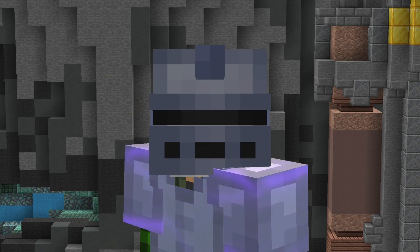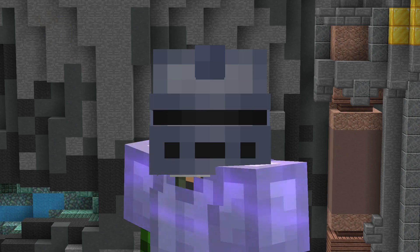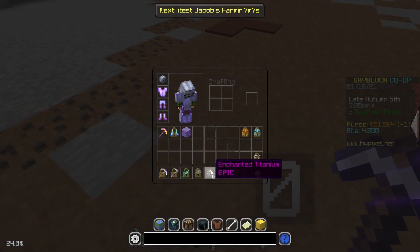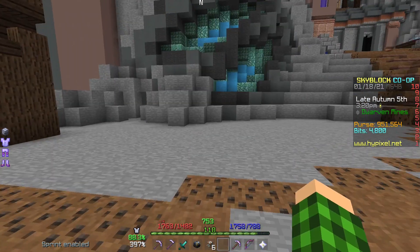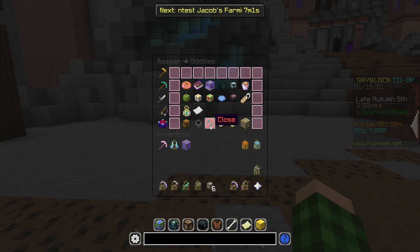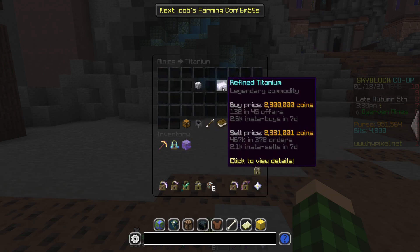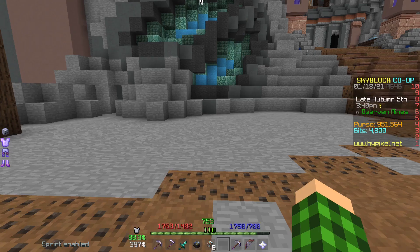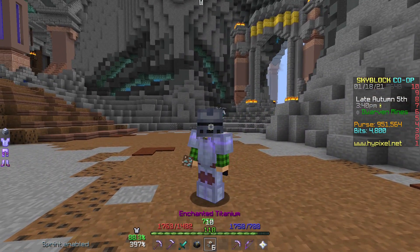Looks like we're making another video. This one's going to be pretty interesting. So you want to know how to get enchanted titanium — this beautiful stuff down here, used to make refined titanium, used basically in every titanium craft. If you check on Bazaar, go to Mining, Titanium, Refined Titanium — they're pretty expensive, 2.3 mil for every single one that you want to buy, and you're going to need a lot of these. And you want to know how to get this stuff.